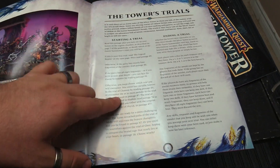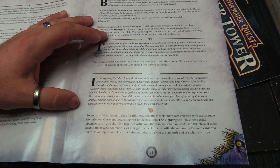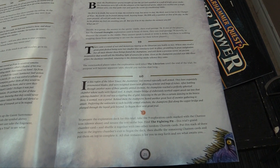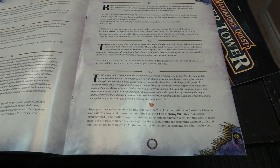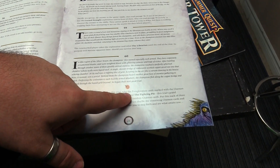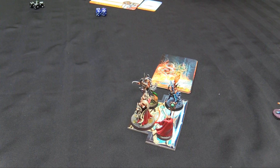As we're not doing the first trial, we're setting up the Trials of K-Mon, the Metallic Orders on page 60. In this region of the Silver Tower the Champion's foes seem especially well-armed, bearing exquisite ornamental blades and weighed down with glittering armor and bags of riches. After battling through another wave, the Champions reach a perfectly spherical chamber whose walls were liquid steel. A single slender bridge of elaborately worked copper arced out, and at its end was a rippling disc of gold hovering in the air like a curtain — here it seemed as a portal. So the fighting pit will be our boss encounter this time around.